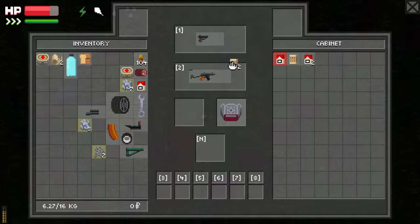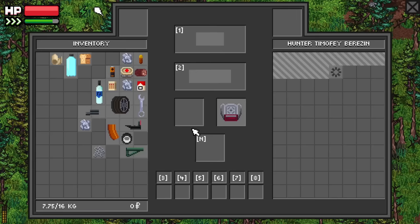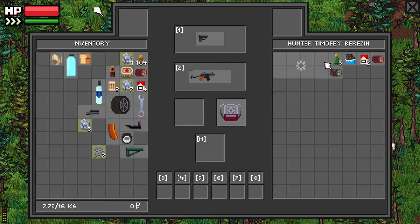As you gain experience, you'll acquire more and more loot on your raids. To speed up the experience of transferring items, hold control and left click to quickly transfer items back and forth between your hunter and any given container. Looting fast is key in the dangerous wastelands of Zero Sievert.